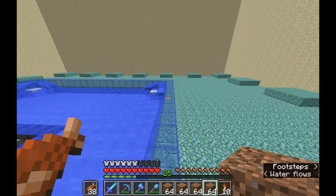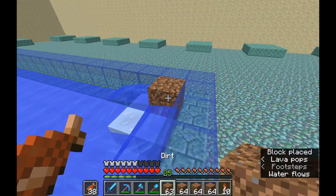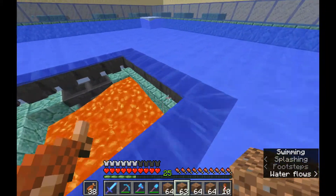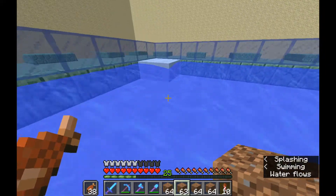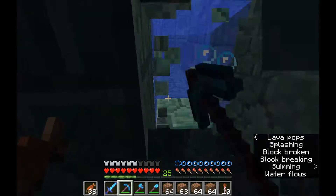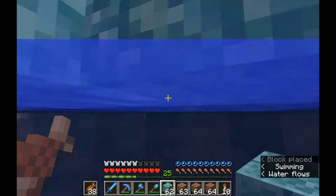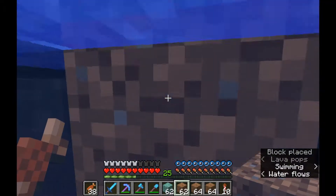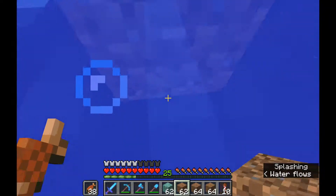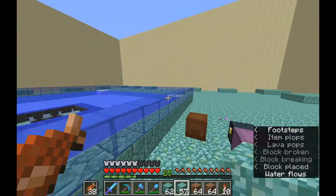Alright guys, I have the killing chamber in place now. As you can see, this is very similar to our iron farm and how the water is placed. Basically, the water all just flows to the center 4x4 area. We have lava — it's just one layer of lava with a couple of signs. So it's very simple, very easy, and it's all going extremely well now. That's the killing chamber in place.